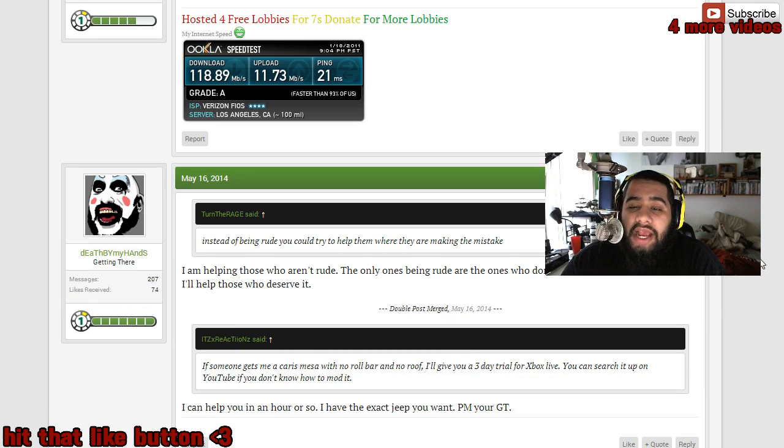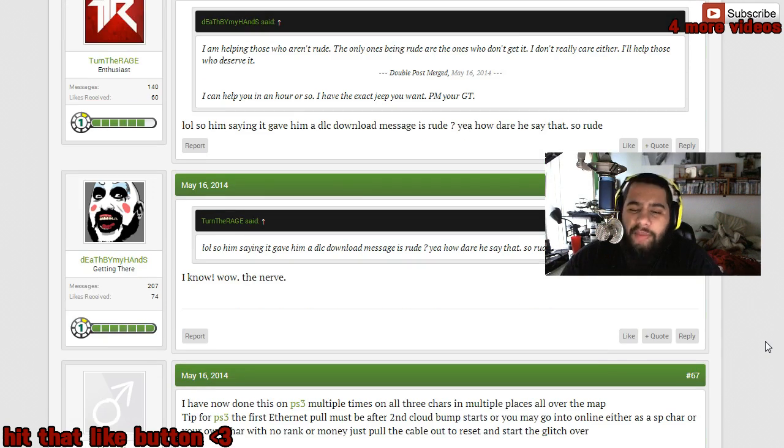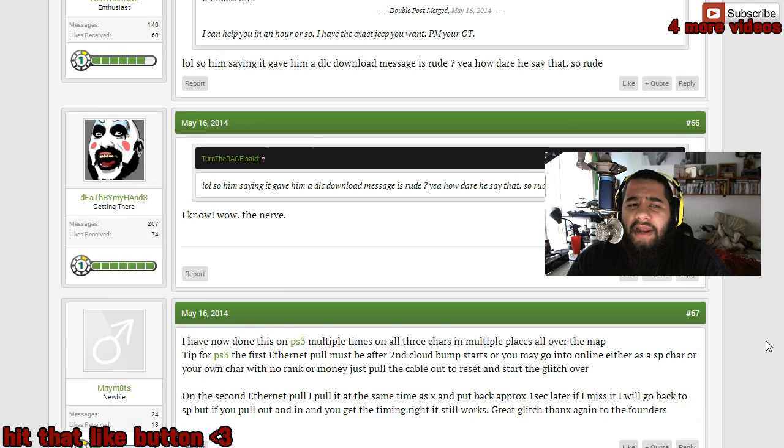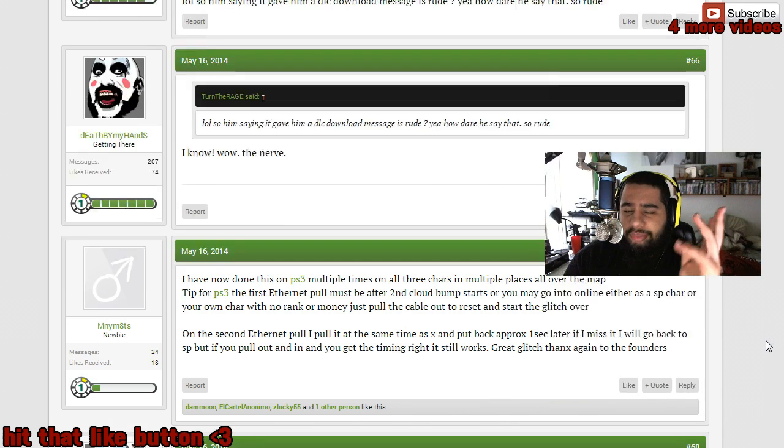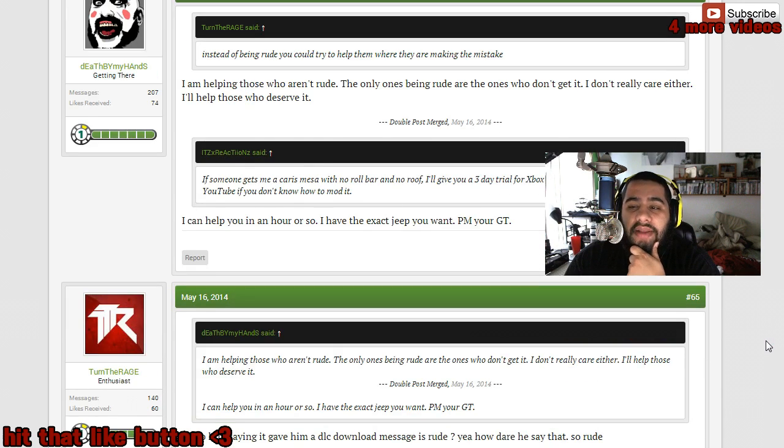What's up guys, Prodigy here. A lot of you guys like to ask me from time to time where do I get my glitches and how do I find these glitches. Mainly I get them off of glitching forums. There's a bunch — there's Seven Sins, there's Tech Game, there's Reddit, and there's a bunch more, but those are like the main ones right now.